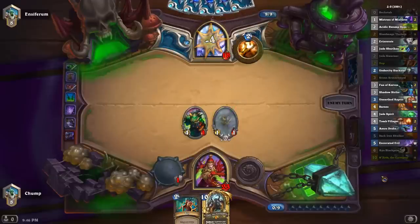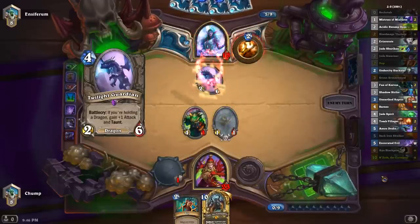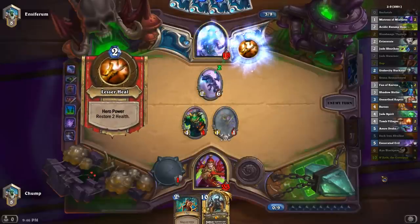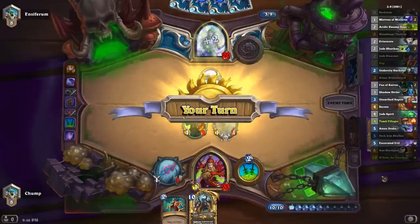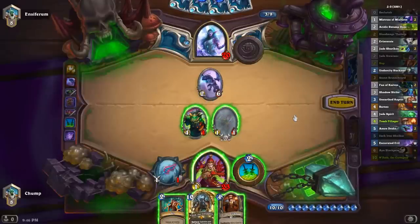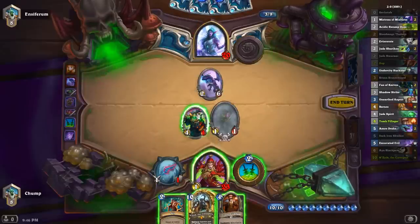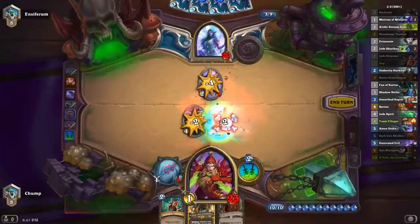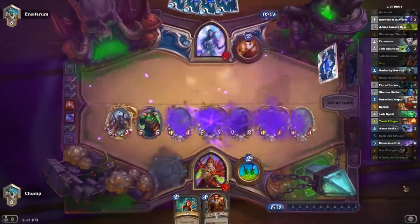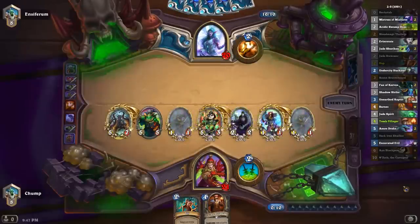He's actually getting kind of low. He gave me a thing I can trade into pretty cleanly. That thing doesn't even have Taunt. I probably still trade into it and then just play N'Zoth. N'Zoth is really strong here — I get three deathrattles that summon Jade Golems.